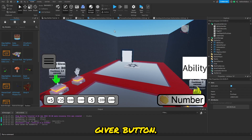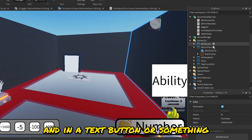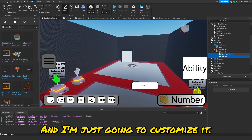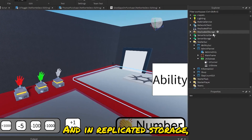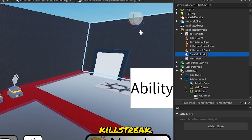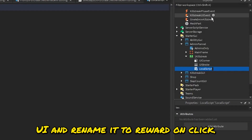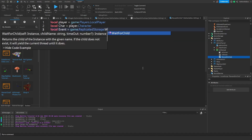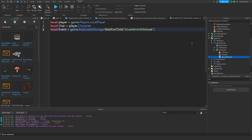The last thing we're adding is a Kill Streak admin kill giver button. In the admin panel, add a TextButton, rename it to 'OneKillStreak', and customize it. In ReplicatedStorage, add a RemoteEvent and rename it 'GiveAdminKillStreak'. Then add a LocalScript to your UI and name it 'RewardOnClick'. Set up variables: `local player = game.Players.LocalPlayer`, `local character = player.Character`, and `local event = game.ReplicatedStorage:WaitForChild('GiveAdminKillStreak')`.